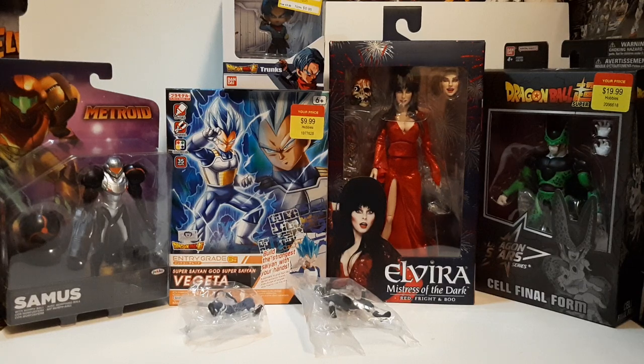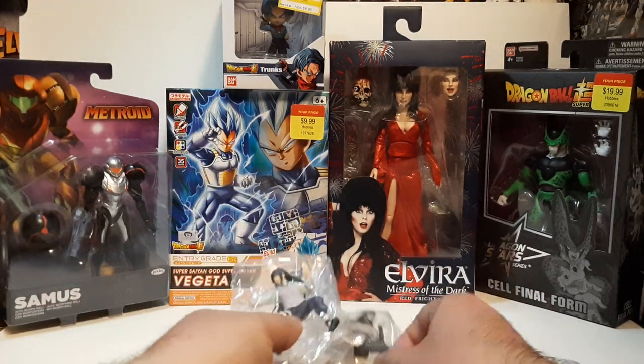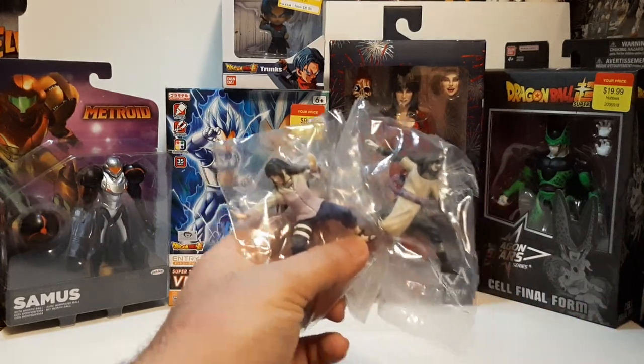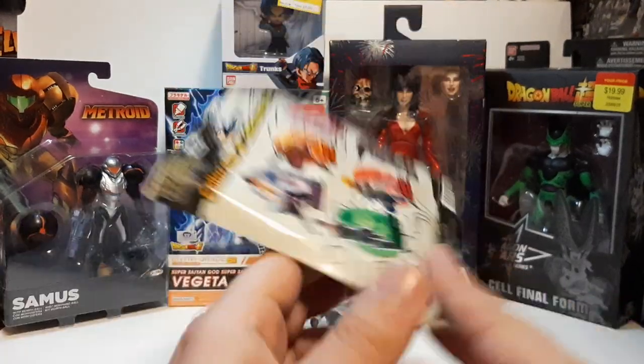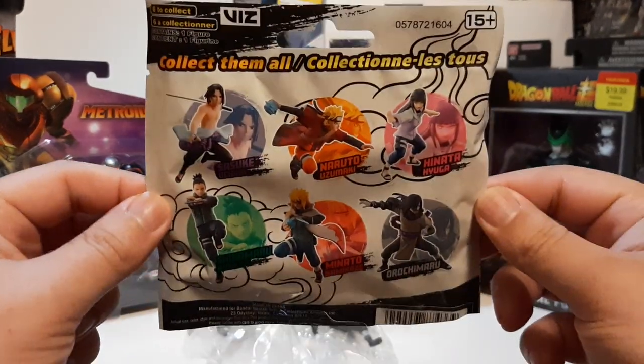Going from left to right, we're going to start with these minifigures right here. These are another of those Gashapon mystery figures that you can get. This one here is one of the Naruto ones, as you can see. I got myself two of these, and those are the two characters I ended up getting.